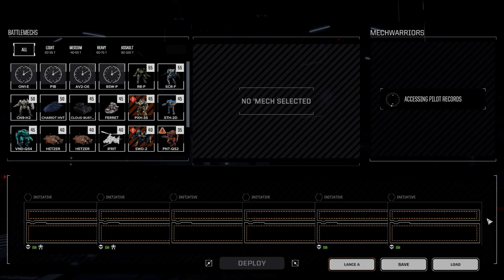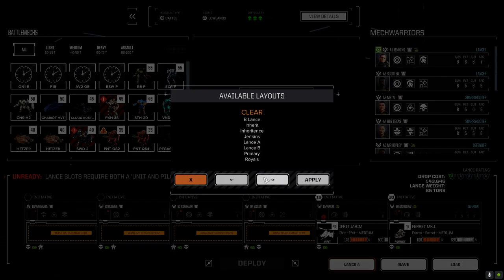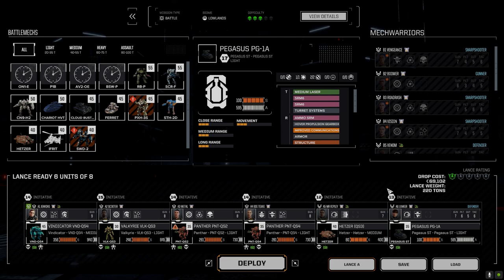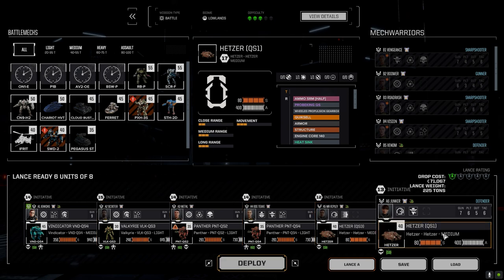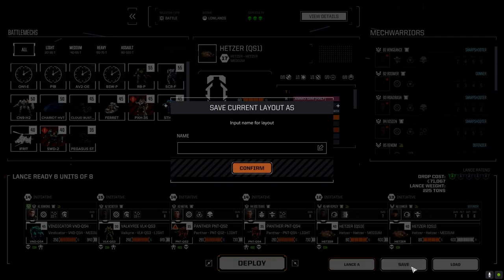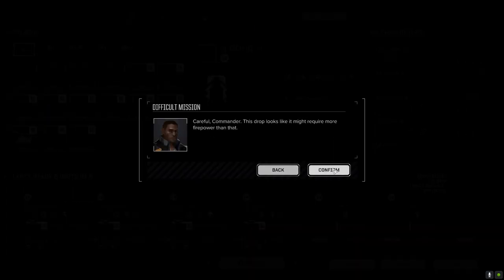The salvage selects are usually inversely proportional to the competition you're against. All right, Jenkins applied. We're taking the Pegasus out and bringing in the other Hetzer — this will be our new lance. Let's save as Jenkins; I want to make sure I click in this time.